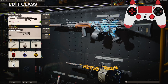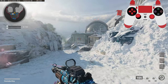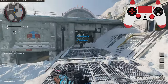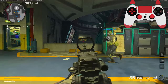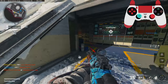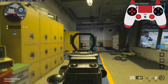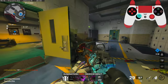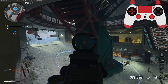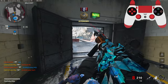Crazy gameplay for you guys — I hope you enjoy, hit that like button. Alright, we're going to be checking out the C58. The only problem I've been having with this gun is that I like to push, and I feel like it's just not a gun to push with. It just struggles a lot up close.